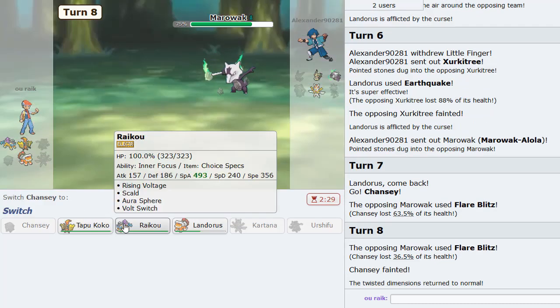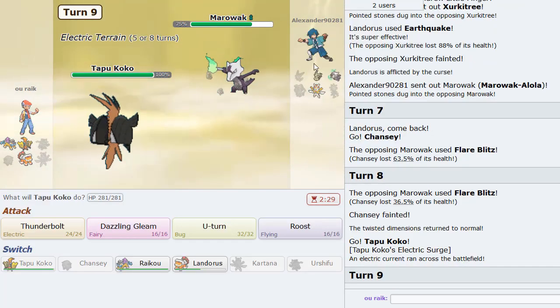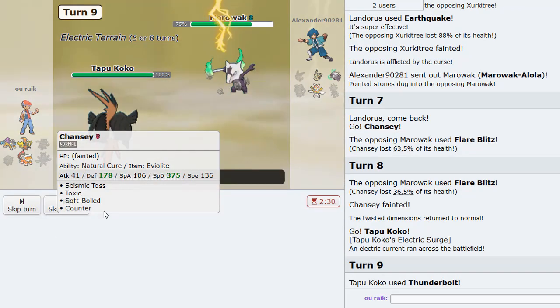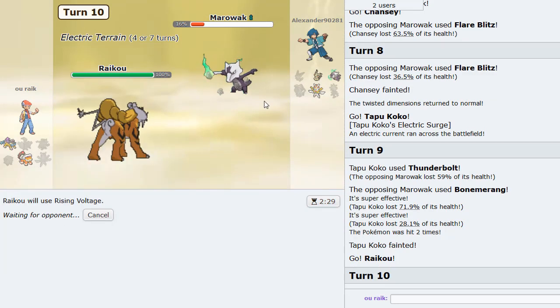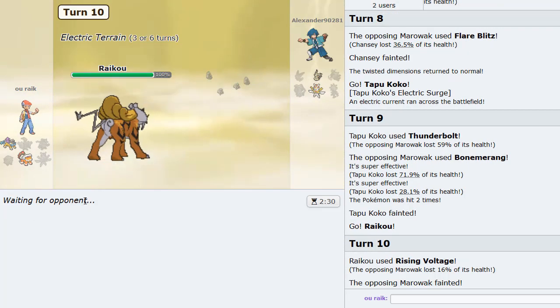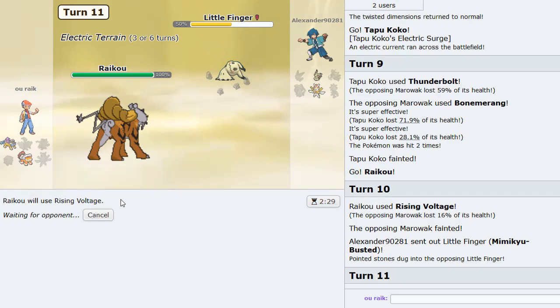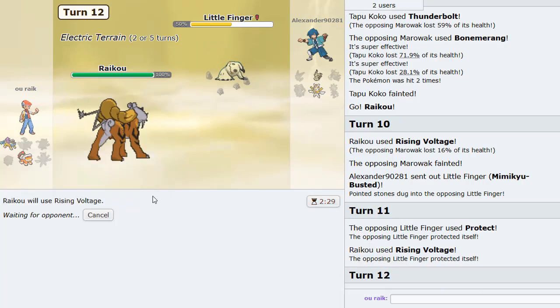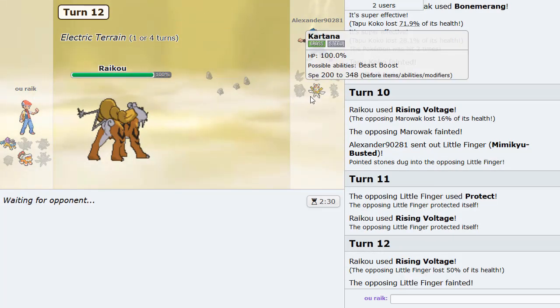He'll knock us out, so we know he's Rock Head. We bring in Tapu Koko, Thunderbolt here, and then Raikou — come in and win the game please. Never bring Trick Room to the Trick House — that's against the rules of the Trick House! Rising Voltage on Marowak — he uses Protect. You cannot stall out my terrain. So that's gone. And then finally Kartana, which will get destroyed by Raikou as well.